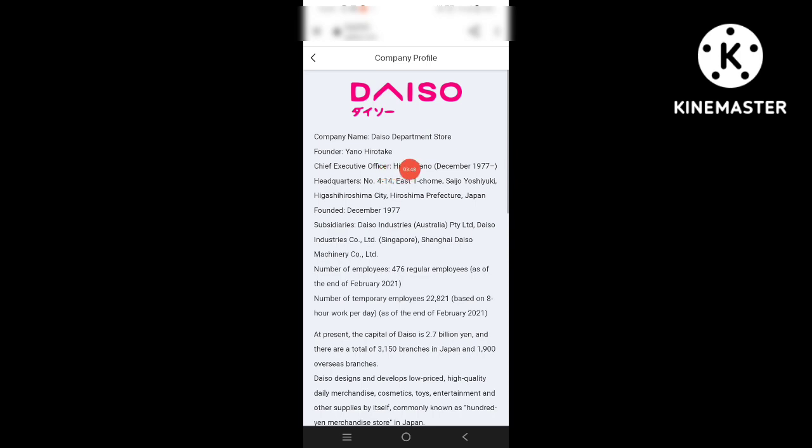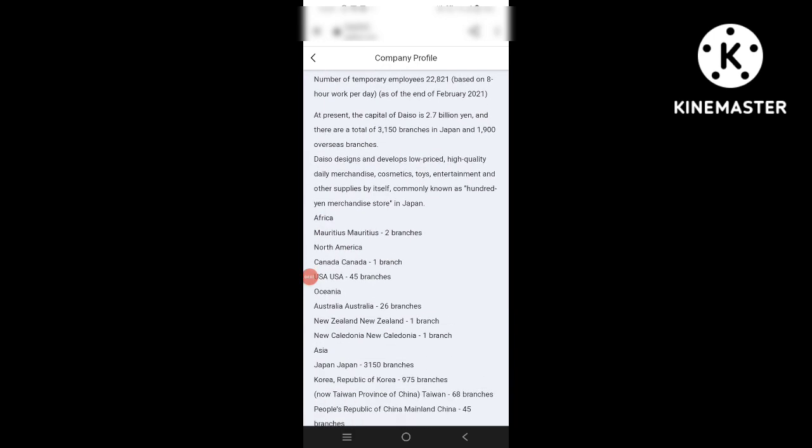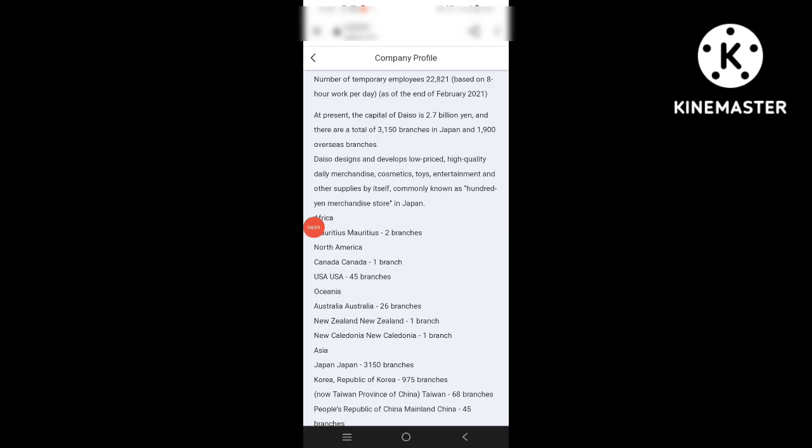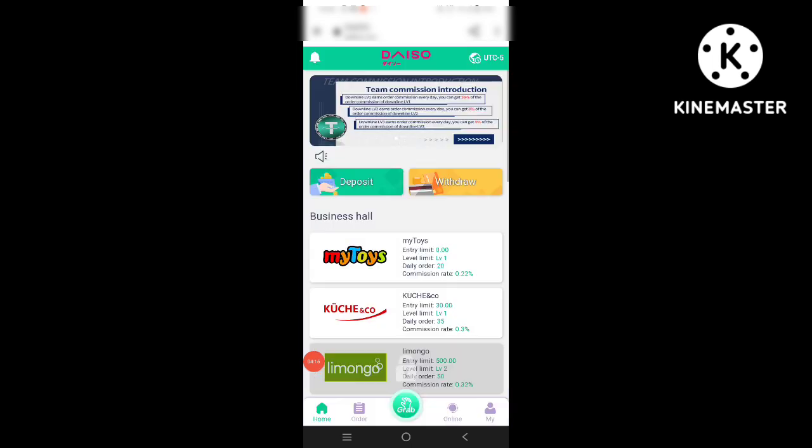You can see the company profile. The company is named DISO Department Store. The founder and chief executive officer is listed, with a founding date of December 1977. You can read all the information about the company here.